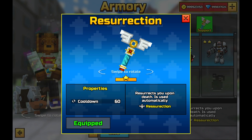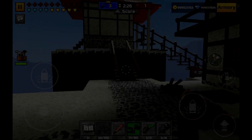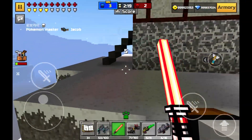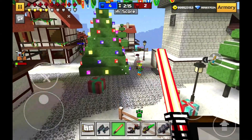Next we have the resurrection gadget, and this one's really stupid because you have to kill them twice just to get one kill. Plus it's really confusing when you kill them and you don't get any points. This gadget gets really annoying when everyone in the lobby is using it. I hope this gadget gets removed, but if not they should put it into the box so it's really rare.